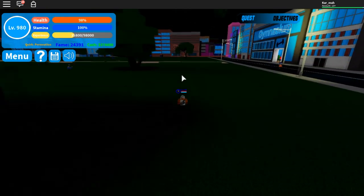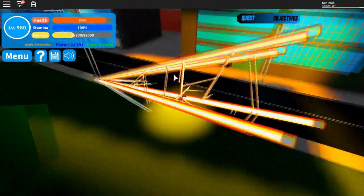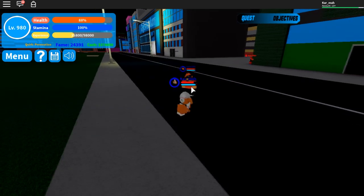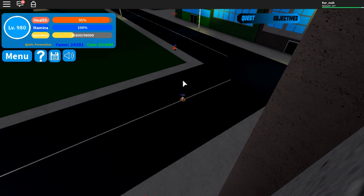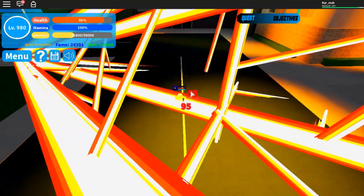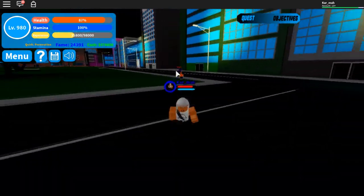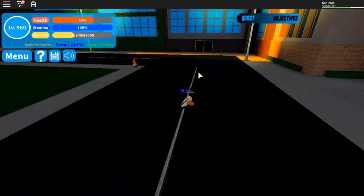Move C — this move looks so cool and it's so OP. It's like a web, it looks like a web, and it stuns you. When he hits me with it I am not able to move and somebody can just destroy me. It rapidly damages you and you can't move at all. It's a very good move.